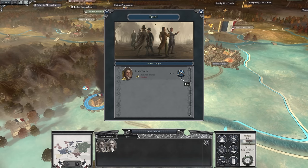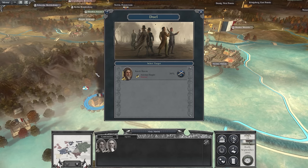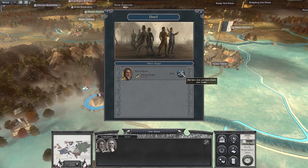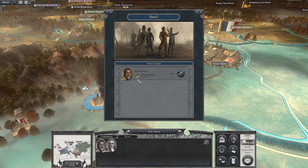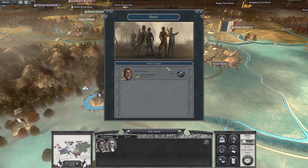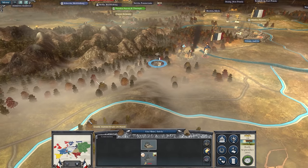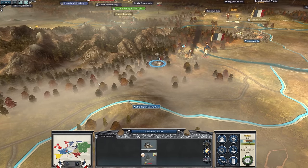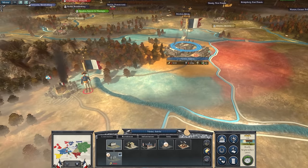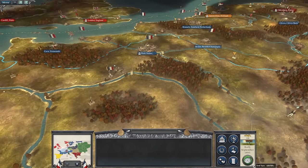Can I duel him? You're not researching anything at the moment — might as well. Although, that'll upset Austria if I kill off their agent. I mean, they don't like me anyway. Does it matter? They're neutral, so I probably shouldn't do anything — if we go to war with them we'll kill him. Do enemy agents in there impede your ability to research? Not sure. That's all we can do for this turn, so let's end it.